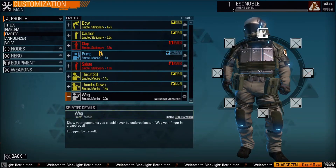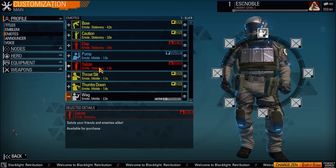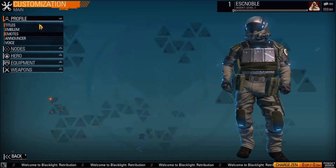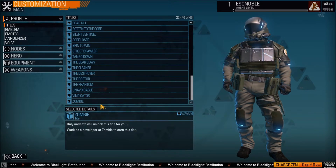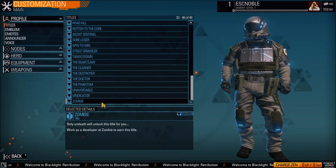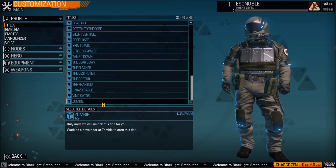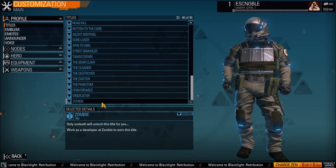Other than that, that's pretty much it. I haven't been playing it for too long so I don't know everything. It looks like there are some titles that you can get under profile. If you get certain achievements or certain accolades in-game, you get certain titles, which is pretty cool. I don't know if the titles do anything — it doesn't really look like it. It looks like they're just there for bragging rights.